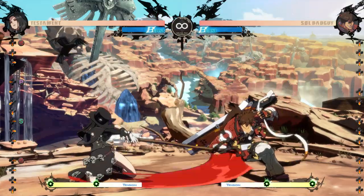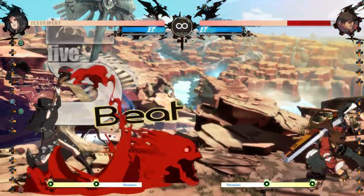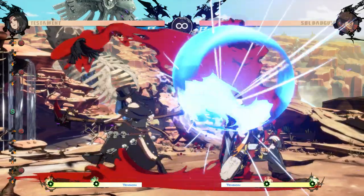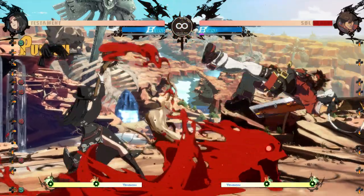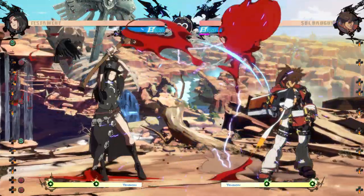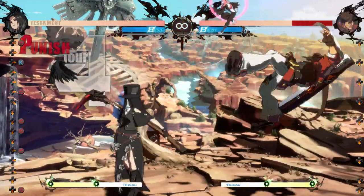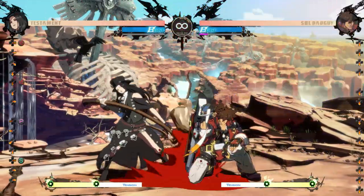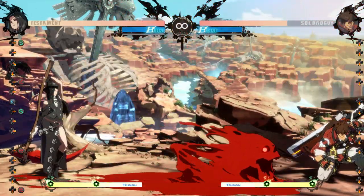236h being a true string plus move while also a potential frame trap launcher makes mashing after 2h very scary for the opponent. After 236h you can counter poke with 5k, far slash, or 6h, since 6h doesn't have an extended hurtbox until later into the startup unlike far slash and 5k. You can even do 2h since it has low recovery and a large destroy. The reward on frame trap 236h is pretty nice and since it's practically risk free and puts you in a range you like, it's not a bad way to end your turn.